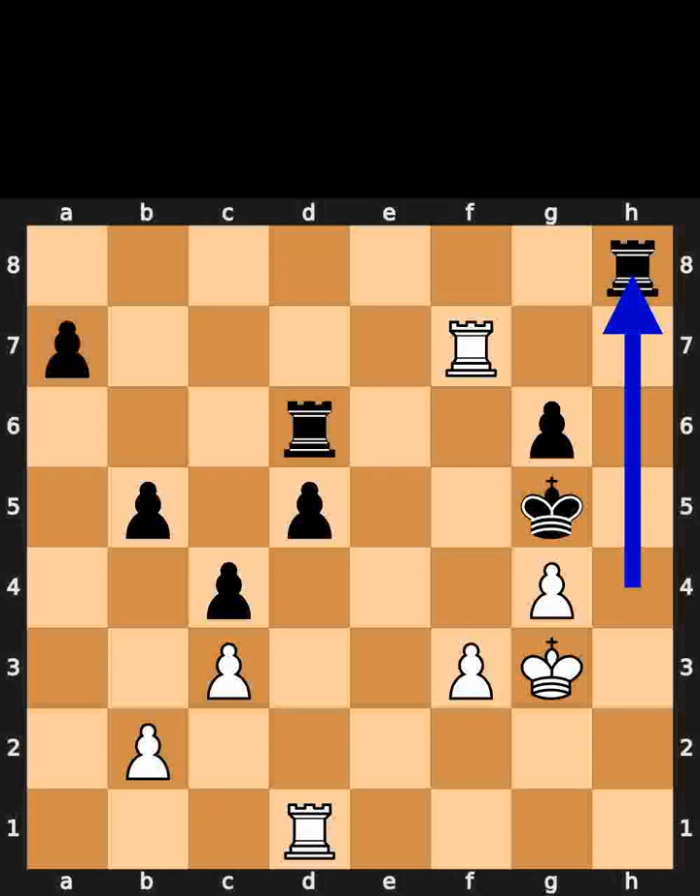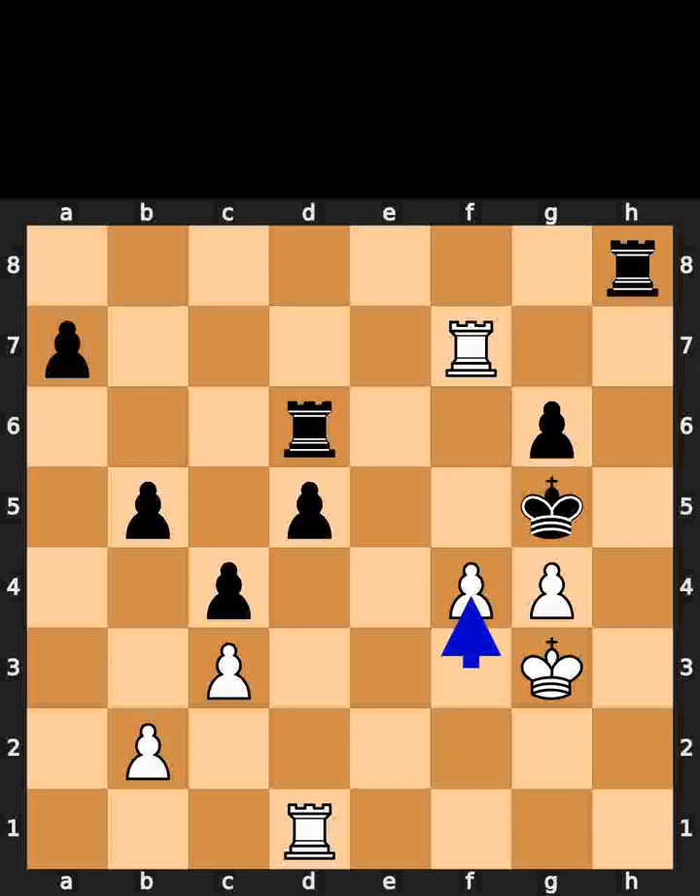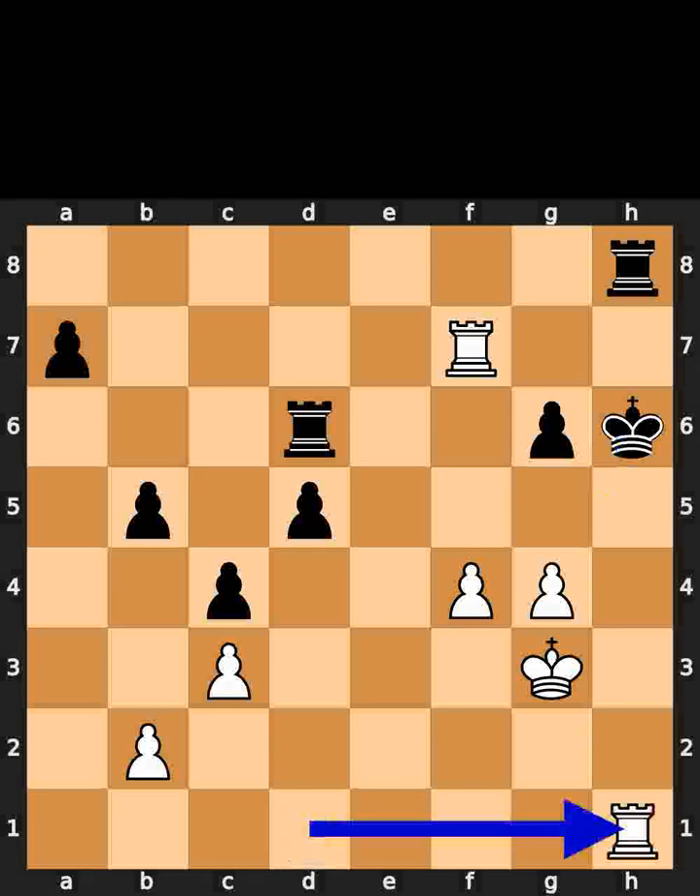Black plays rook to h8. White plays pawn to f4, check. Black plays king to h6. As the final move of this variation, white plays rook to h1, checkmate.